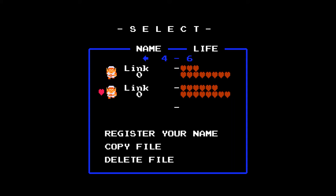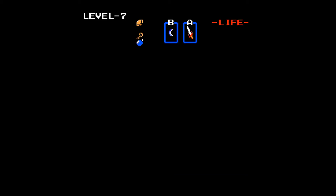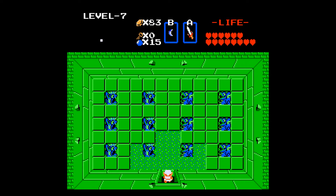Hey everyone, welcome back to more of a big hunk of Hyrule. We're gonna start off Level 7, which is kind of a big maze. You'll notice that there are no doors. I'm not sure how many hidden walls are in here, if there are any, but basically you better bring a lot of bombs with you, because you're gonna need them.